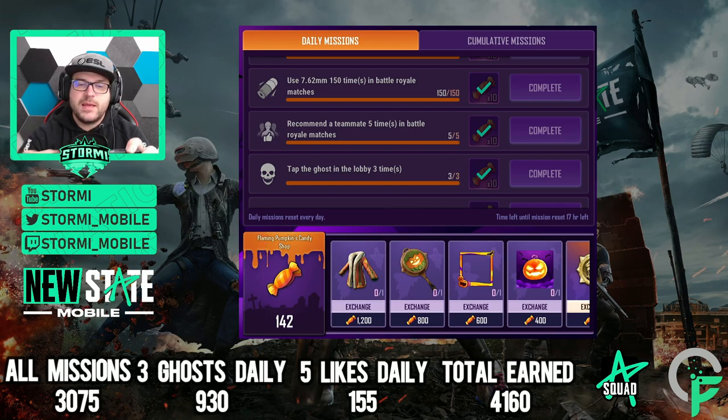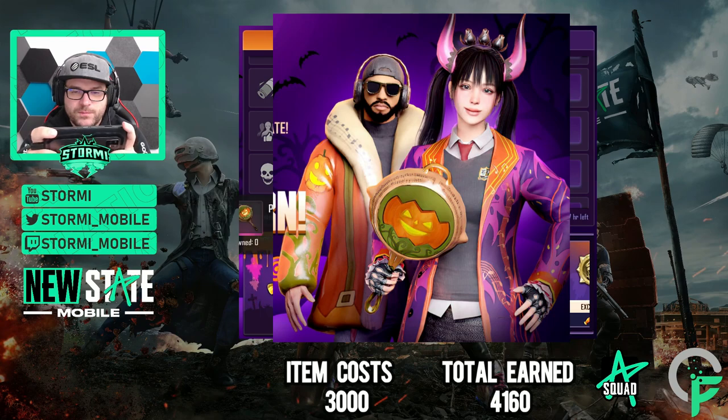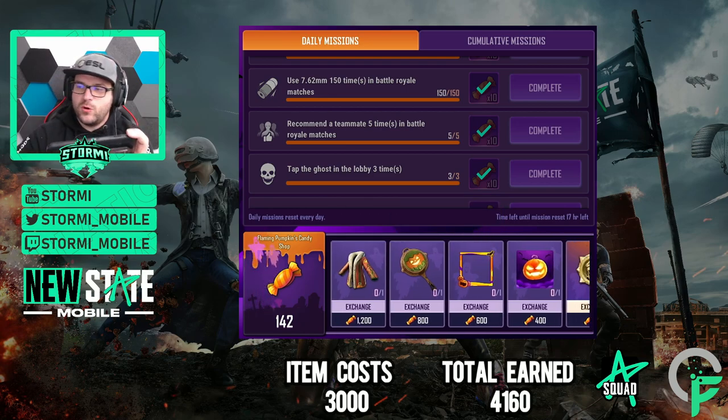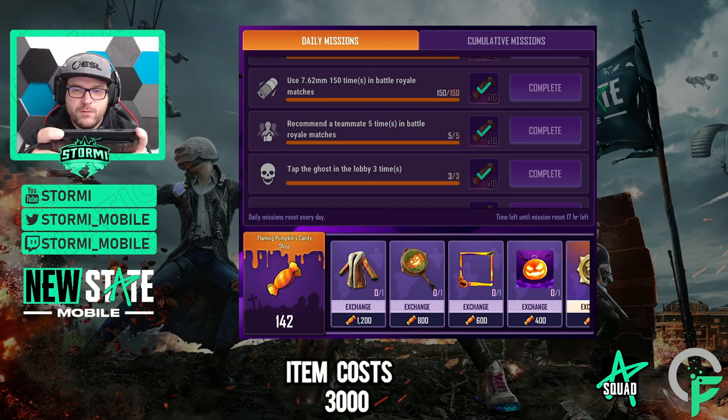With those candies you can get items: the Pumpkin Breast Style Coat, the Pumpkin Pan Pan, the Halloween profile frame, and the Halloween profile icon. These four items cost 3,000 candies total. That means you have a spare of 1,160 candies if you just complete the daily missions every day — so even if you miss something, you still have the chance to get all the items.